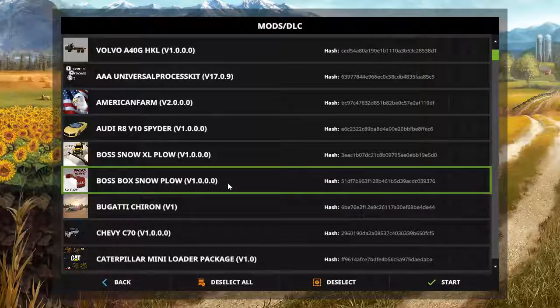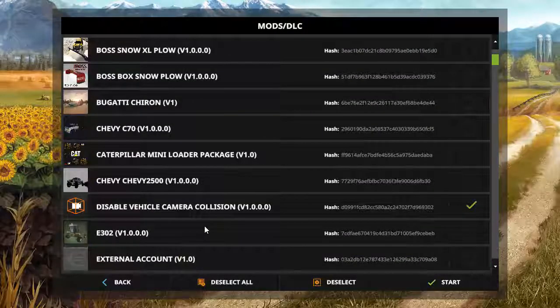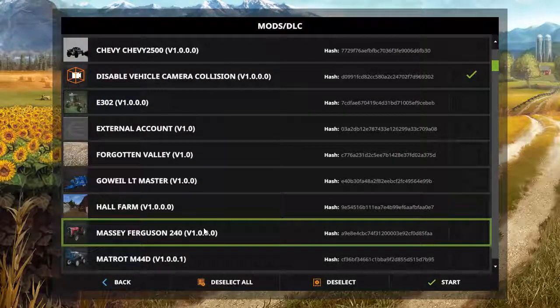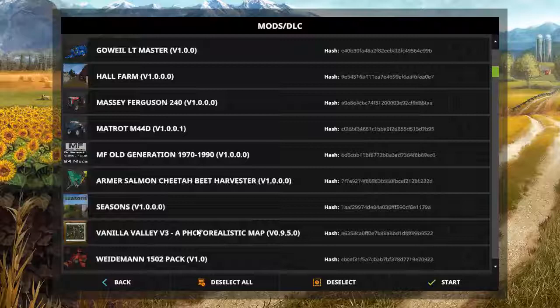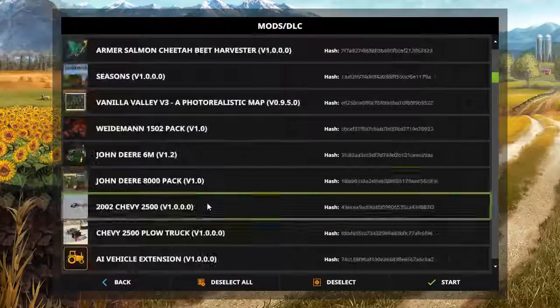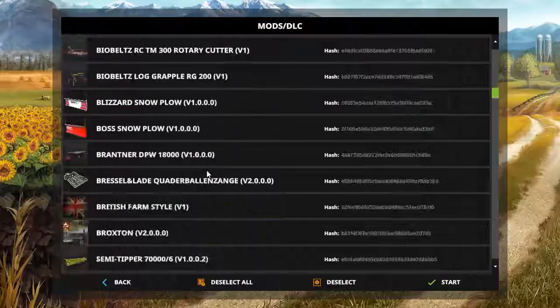What's up guys, Matt aka CoolsterBro, and I'm here showing you my new map that I edited. It's Westbridge Hills. It's from Farming Simulator 13. I just edited it — somebody converted it from 15 to 17, and I worked on it from there.